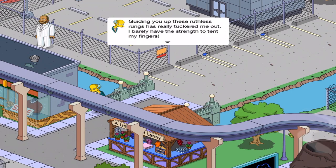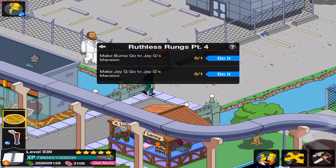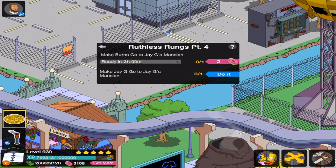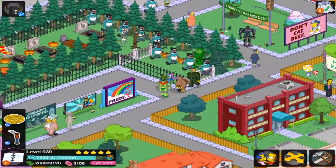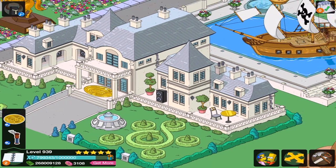'Guiding you up these ruthless rungs has really tuckered me out. I barely have the strength to tent my fingers. Let's go chill at my crib. You can rebuild your energy by chair-raising my staff.' 'That sounds delightful. I really am more of a tormentor than a mentor anyway.' Now we're talking! Go to JG's mansion! This animation is really, really curious for me — there's just so much going on at that place. It's going to be a bit of a walk, so I have time to think it over.